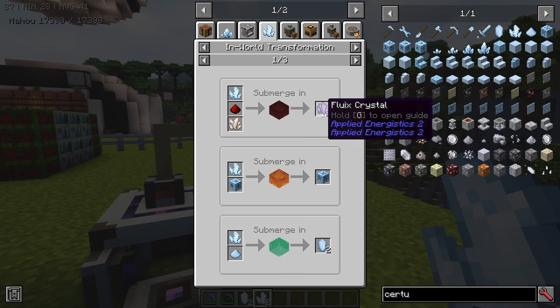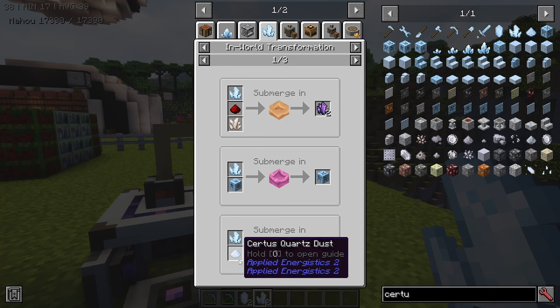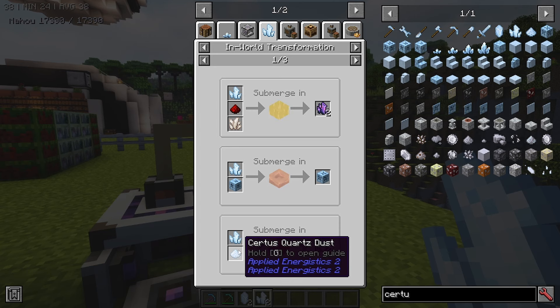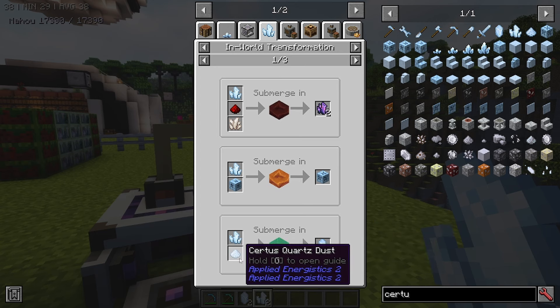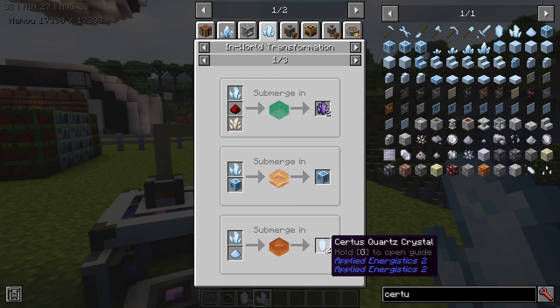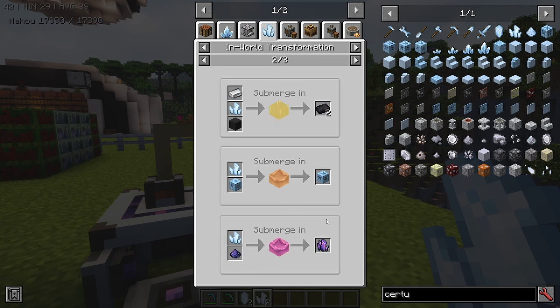You can also use the charger with some redstone and nether quartz to get fluix crystals, which are used later for cables and things like that. You can also use a charged certus quartz together with certus quartz dust submerged in water to convert the dust back into a crystal — you get your charged one back uncharged, and the dust is converted into a crystal.